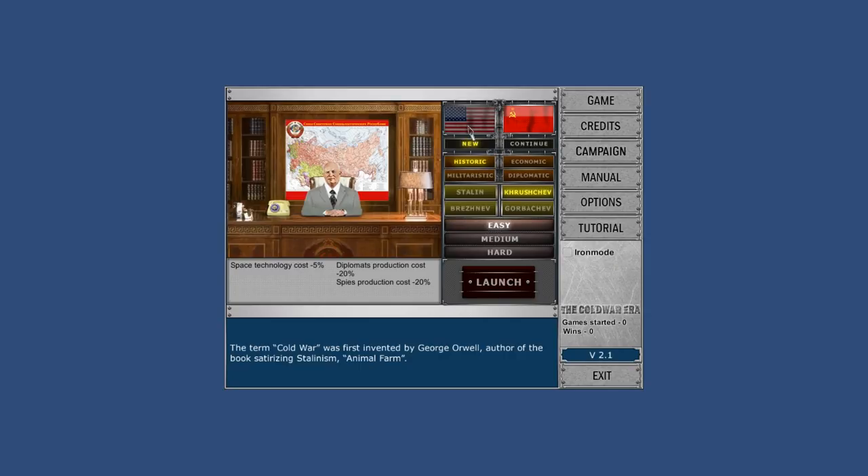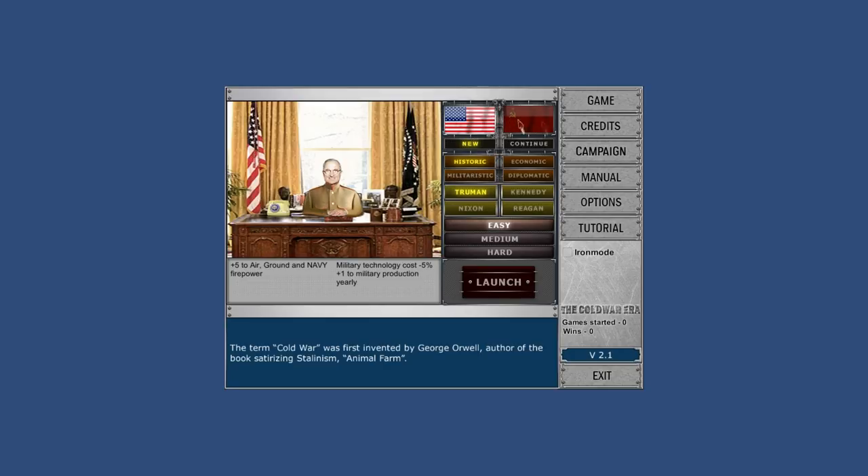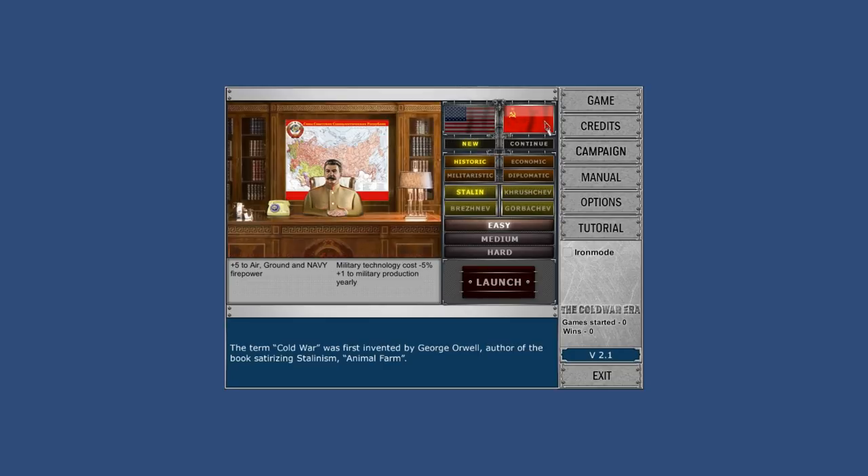When you choose the U.S., you just click on the U.S. flag. When you choose the Soviet Union, you just click their flag. And then you can choose your leader. So you could be Stalin, Khrushchev, Brezhnev, or Gorbachev. Each leader has a different trait to them.